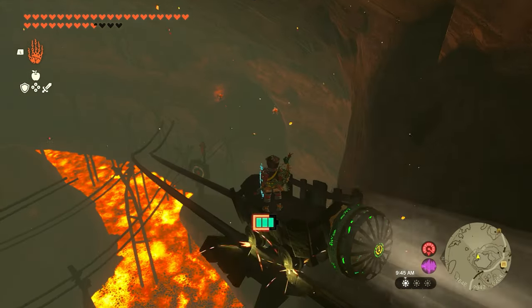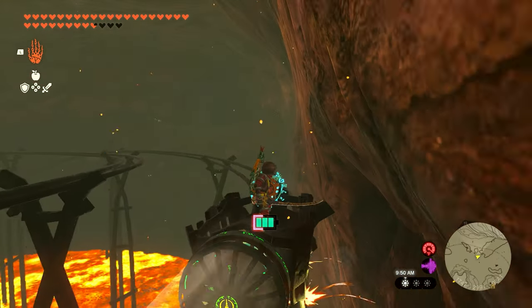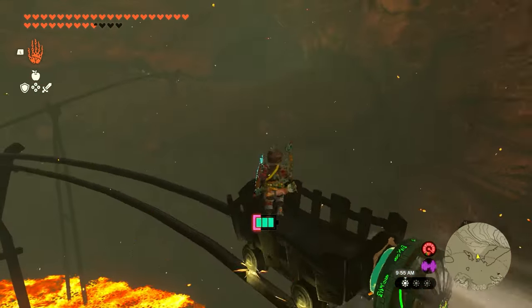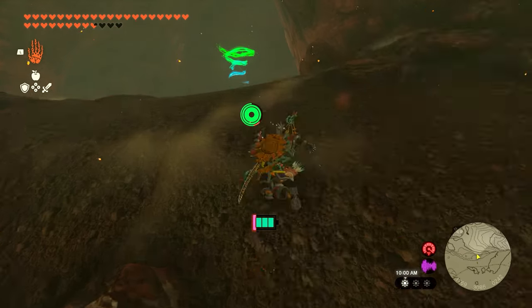You're just going to work your way up — we're going to fall onto another rail here. You'll see it will drop down, and as soon as you go around this corner you're going to want to jump off. So right around this corner we're going to jump off to the right and just float your way across.